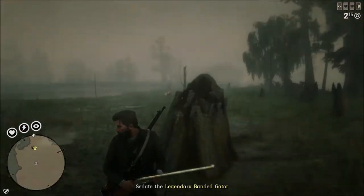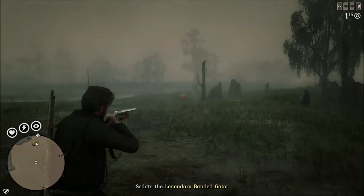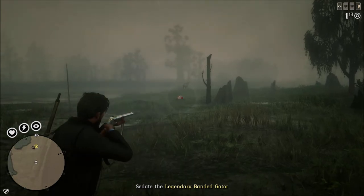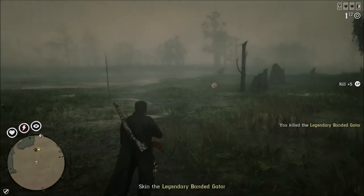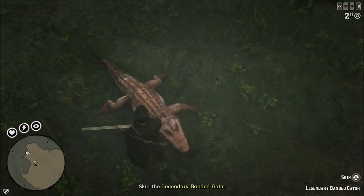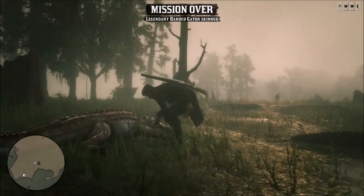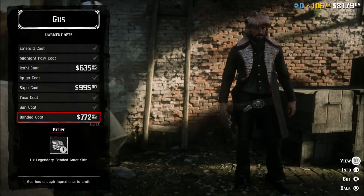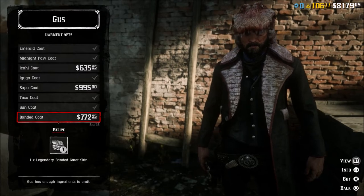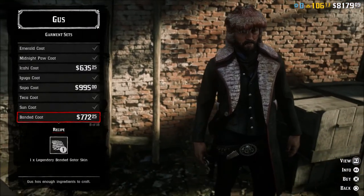If all these hunts for this particular alligator are this short, I think this would be a good gator to go out and hunt and throw in your wagon for Cripps later on. I made that video a few weeks back talking about donating legendary animal skins to Cripps from doing these Harriet sighting missions. If all of these missions are pretty short and simple, this will be another great one to stock up — so when Cripps needs animal supplies or materials, you can just throw one of these legendary hides to him and fill your bar up very quickly.